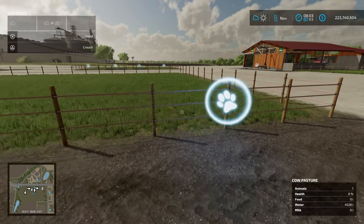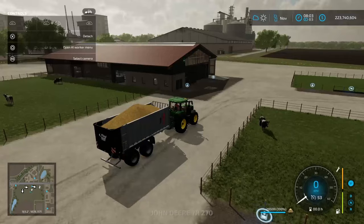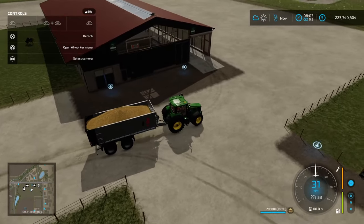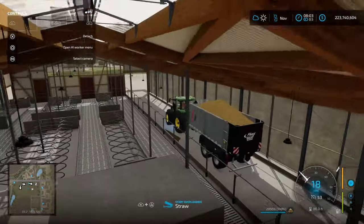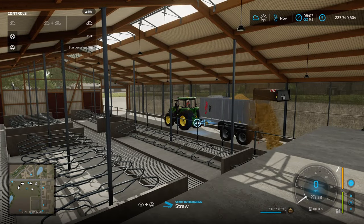Straw is another input for the barn. Let's go throw some straw in and then we'll place the manure heap. I've got a trailer of straw here — it can be loose straw or straw bales, it doesn't matter, it'll all go in the same way. I'll demonstrate the straw bale next. Make sure you've got a trailer that's going to fit into the working area, then throw a bit of straw in there.